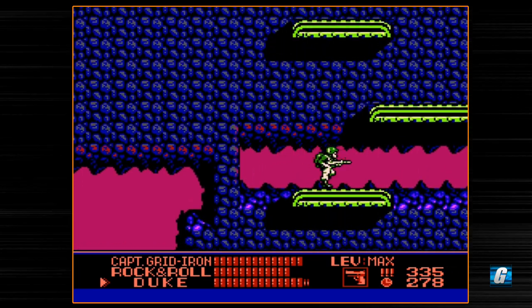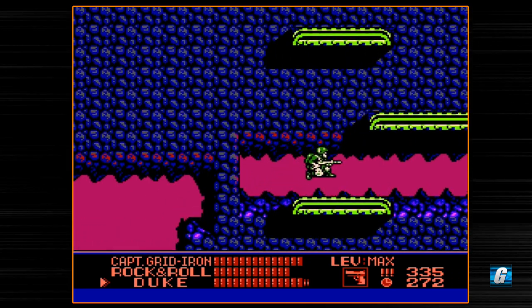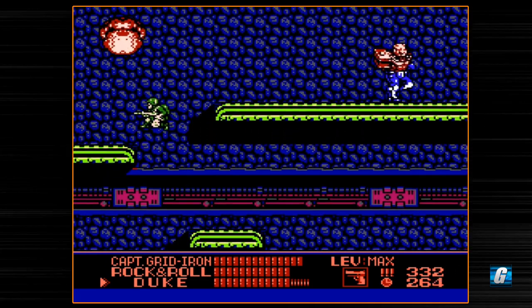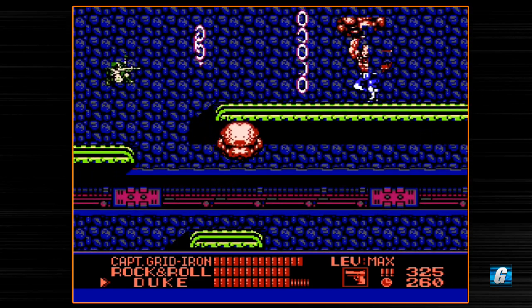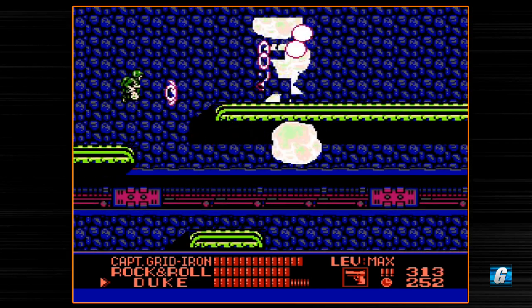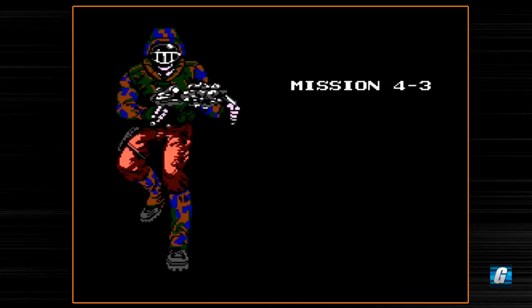This is where I ended up softlocking the game. What I want to do is just wait for his rock. The rocks will come all the way down to the bottom of the screen. Ideally you want to jump down, wait for the rock, jump up, shoot a few times — rinse and repeat. Hope that the hitboxes are in your favor. We got him! It did not softlock. We're in business guys, and we're actually five minutes faster than it was in my last playthrough.